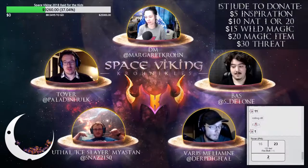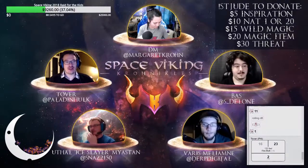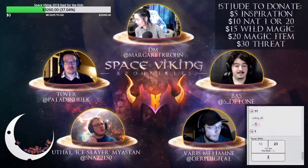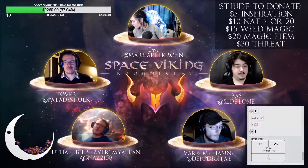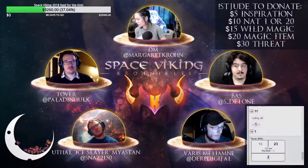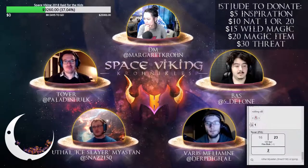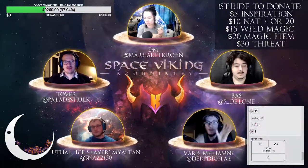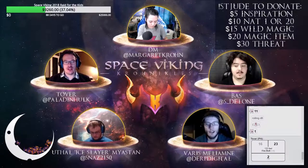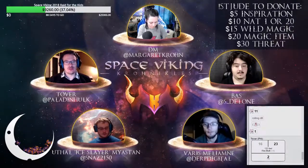Tover hits with a 23, targeting the small one for 2 fire damage. The discussion turns to whether the fire bolt can set the creature on fire - the spell descriptor says it sets things on fire if able. However since it's alive it may not be an object, so the DM looks it up.